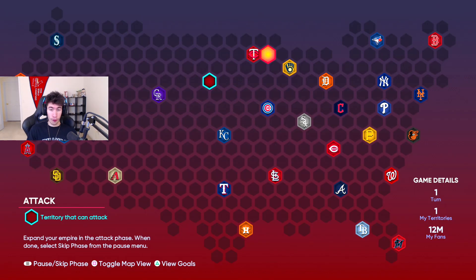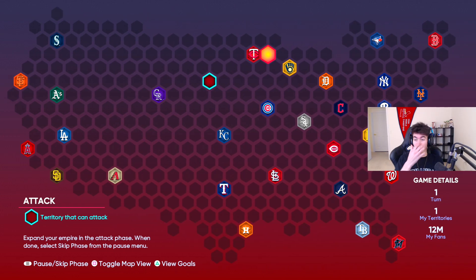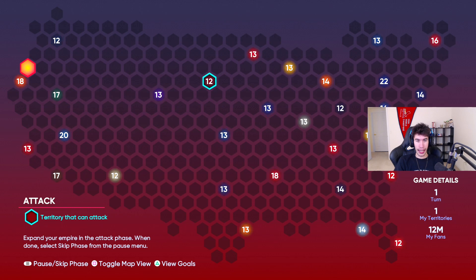What I like to do first is try to take over the Rockies stronghold and then move my way west on the map. I like to take over the far left side and then snake my way around — go up and down across the map — because that way no one's able to get behind me. If I have the entire west side of the map, no one's going to be able to attack me from behind. If you toggle the map view — for me it's square in the bottom left — you can see how many fans you have on your icon.